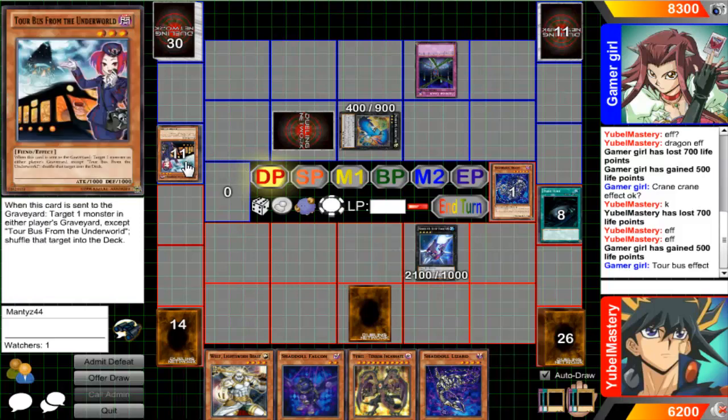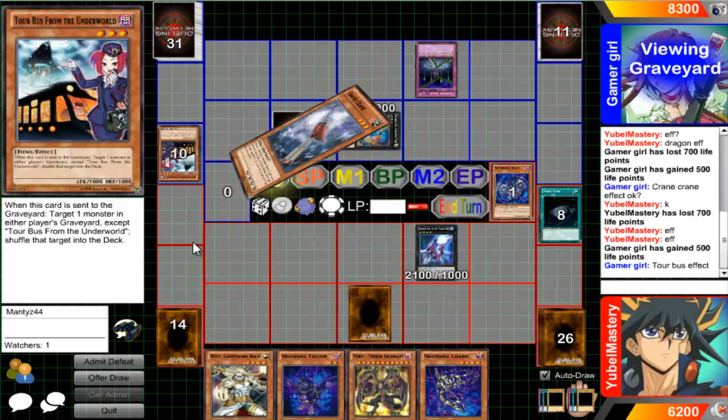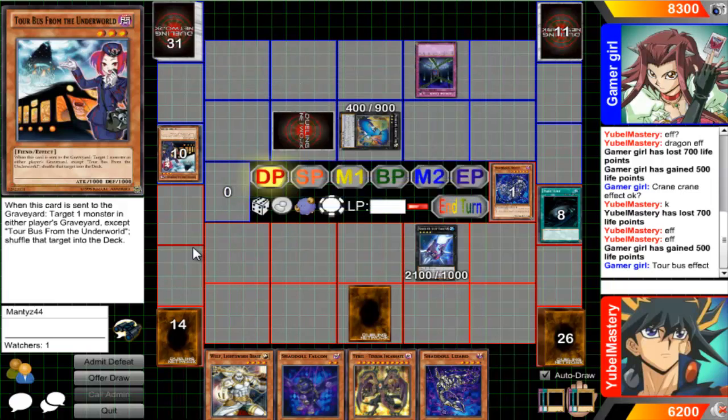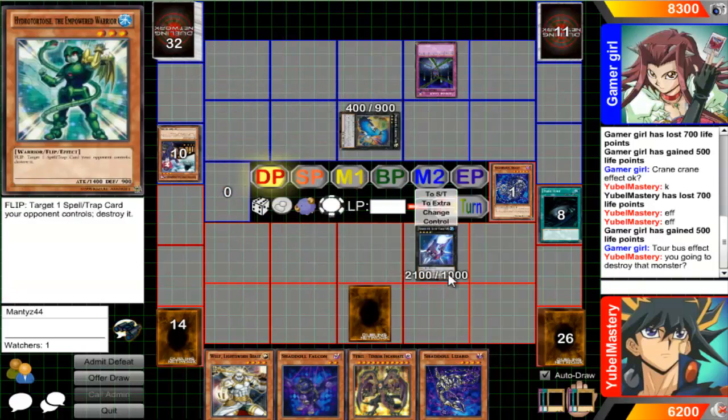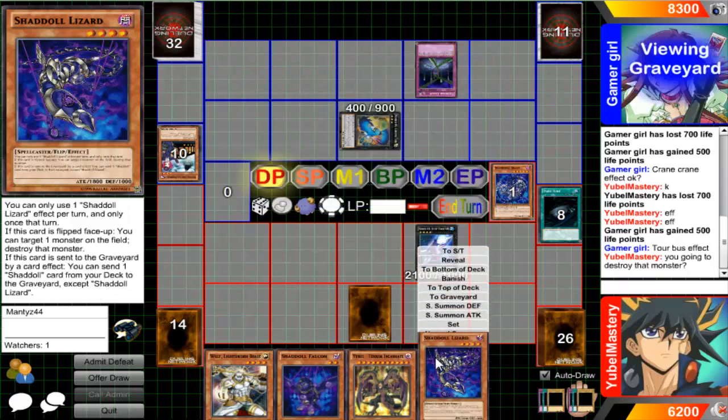Because I know the deck she's using — it's a lot of flip effects from what I've seen, just a lot of Tour Guides, Tour Buses and stuff. Well, your monster would get destroyed by Dark Hole first, then Tour Bus would go off, but it's really whatever.